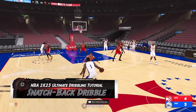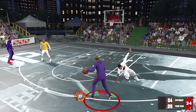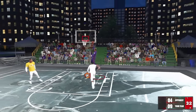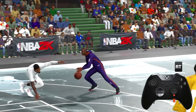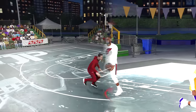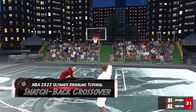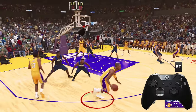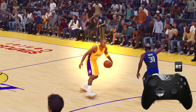Now let's talk about the snatch back dribbles — these can stun defenders and even break ankles. We just put Damian Lillard on skates. While sprinting forward, tap the right stick down or away from your defender for the snatch back animation, and if you're in takeover you might take his ankles. Another ankle-breaking move is the snatch back crossover: while running along the arc, tap the right stick right or left towards your free hand.